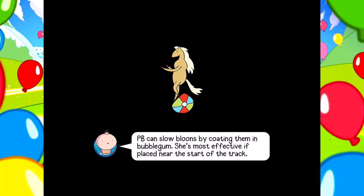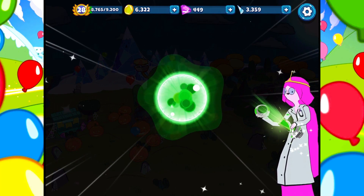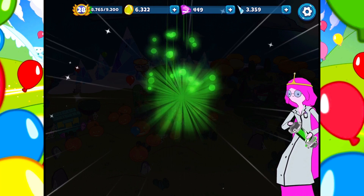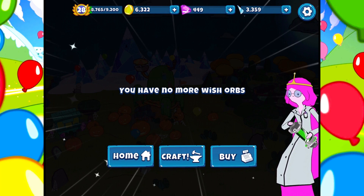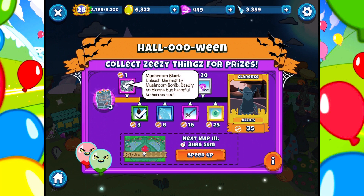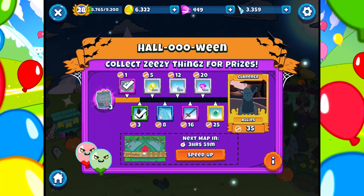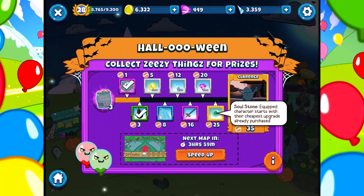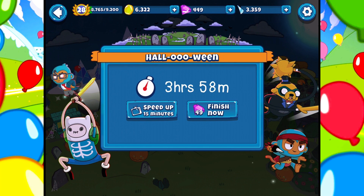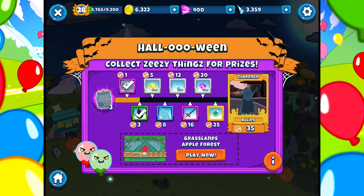I like the red, of course. Wish Orb — open. I don't want to re-roll because I already have all of these. This is new — Barb Darts. Might as well just keep it to say that I have it. Then discard the rest. Let's go home. Next map in three hours. What was the reward? Mushroom Blast — unleash the mighty mushroom bomb. Deadly Doubloons, but harmful to heroes too. This is cool. We're getting a lot of cool stuff from it. Soulstone — equipped character starts with their cheapest upgrade already purchased. That is cool, in a way. It's not that big of a deal, honestly. Speed up three hours? Holy gosh. Let's just finish it now and move on to the next one. Grasslands, Apple Forest. I know this costs a lot of gems, but it should be okay. That was worth three.